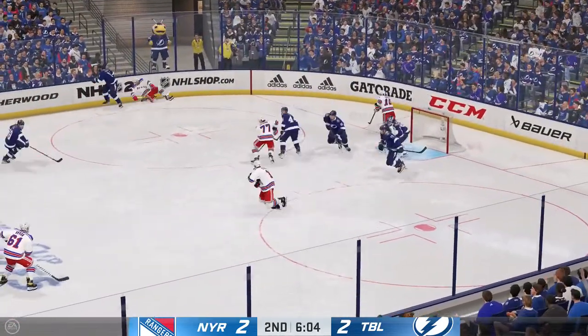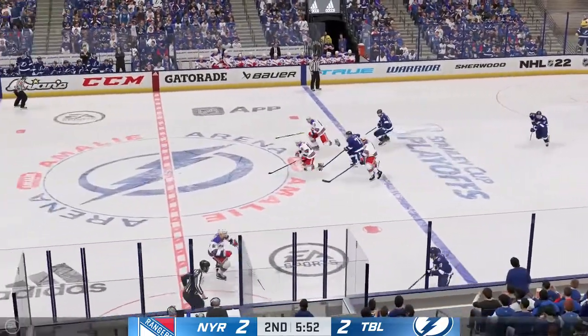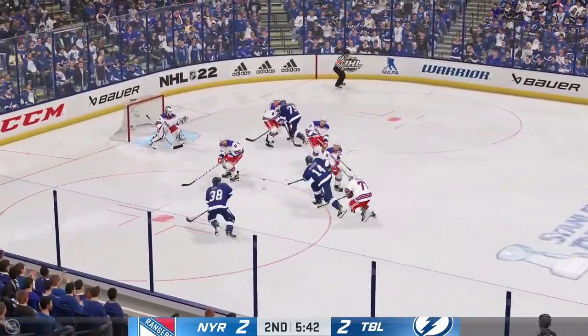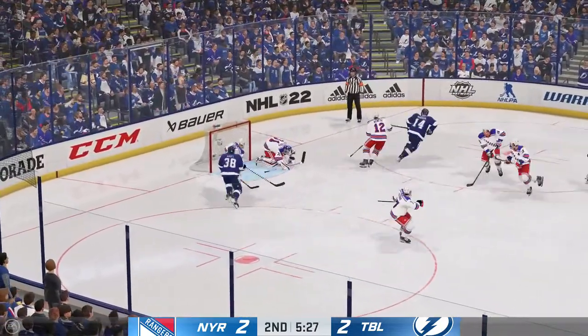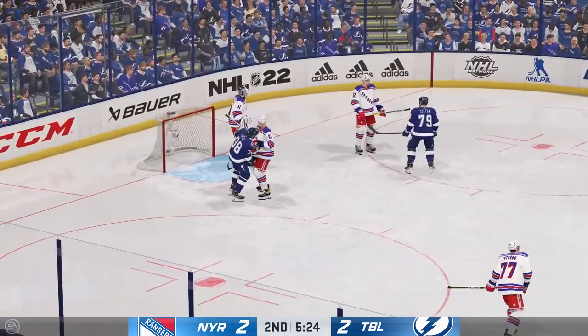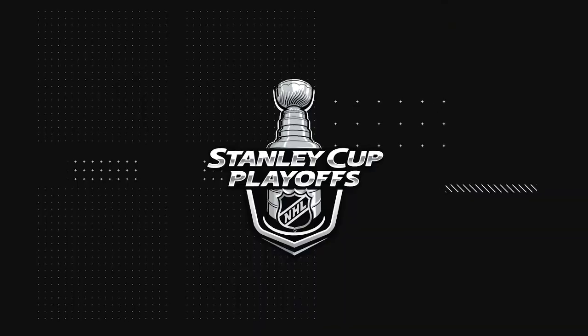The Rangers gain control of the puck. Centering pass! Right in the slot! And they can't connect! From the opposite point, sails over the net. He's frustrated with himself. He's got to get that on the net. Shesterkin's going to cover it up and get a whistle. Even with the traffic starting to close in, he had to grab that when he did.